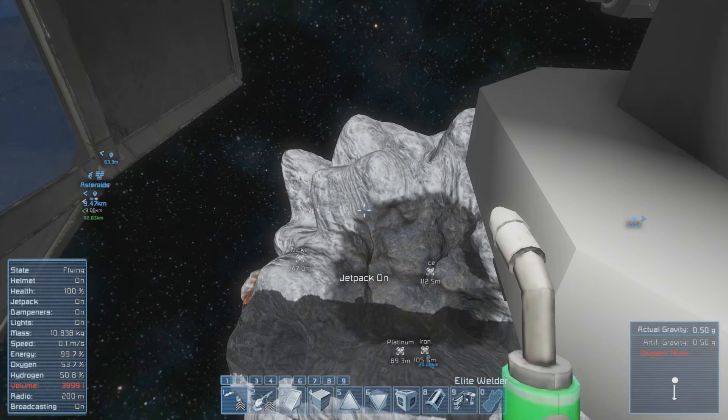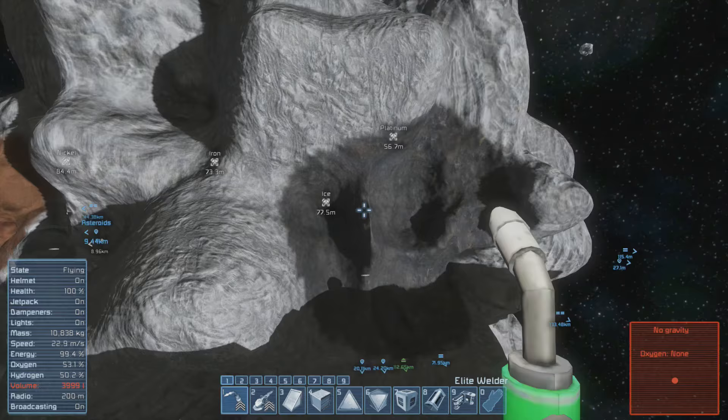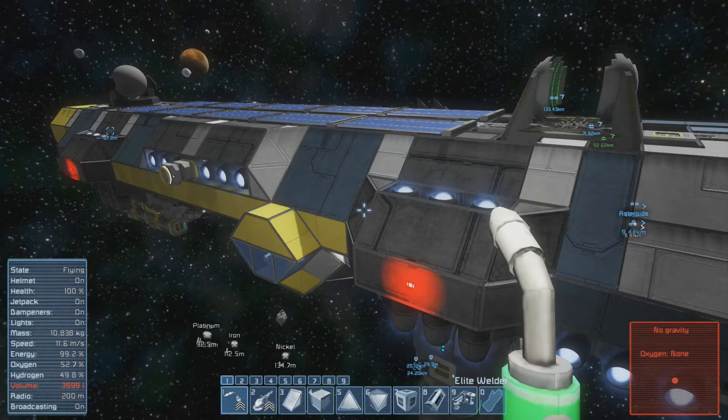This asteroid has a lot of good resources. We will need some platinum. I think I don't have a lot of it anymore. I had a lot of gold but platinum I think I'm running low on. So what I first want to bring out is this drone.